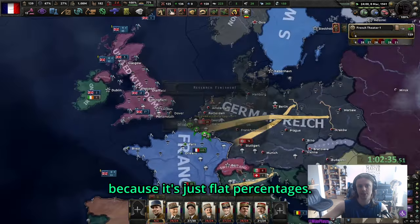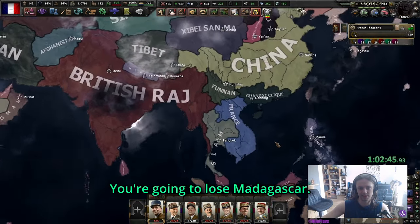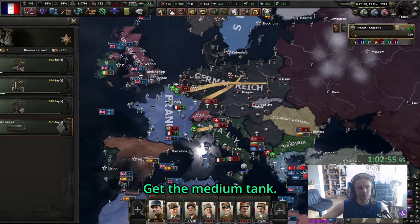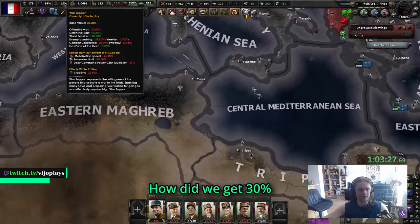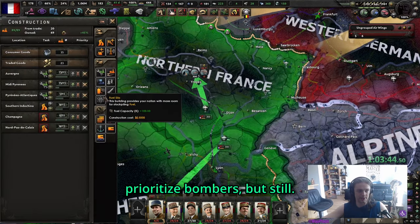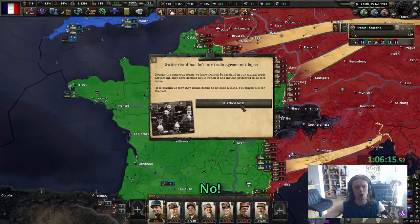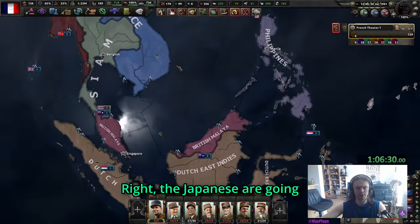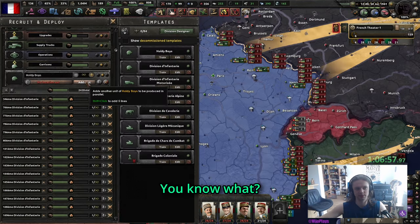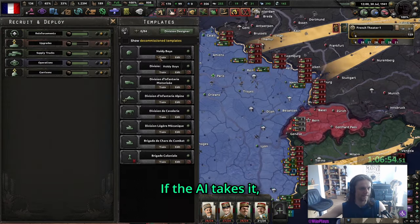We have army reform finally. Pretty much done with our doctrine - might as well convert the rest into holy boys. Let's go mechanized but put two on trucks for supply in case we need it. Let's build some roads and get a bit more rubber. I'm also going to do excavation; we can do limited exports but we need better flame tanks now. The additional research slot - very happy to see that.